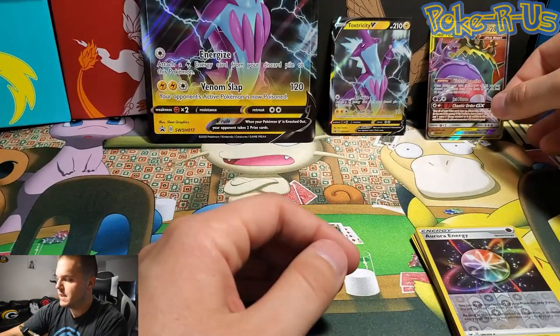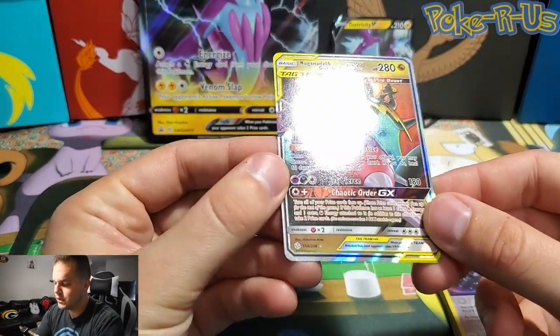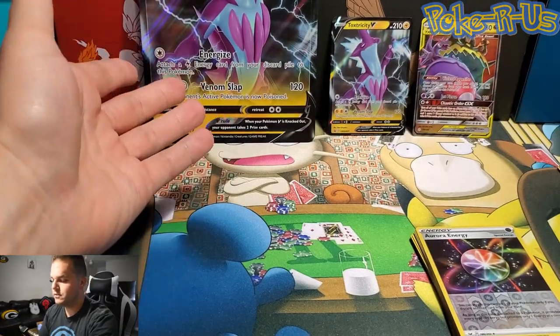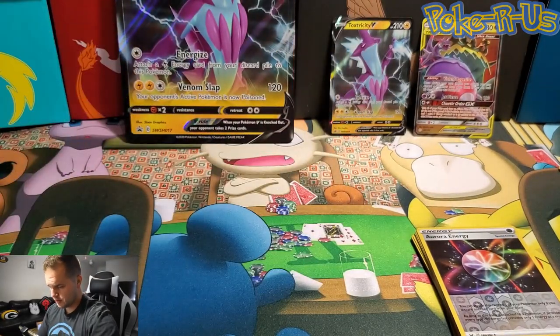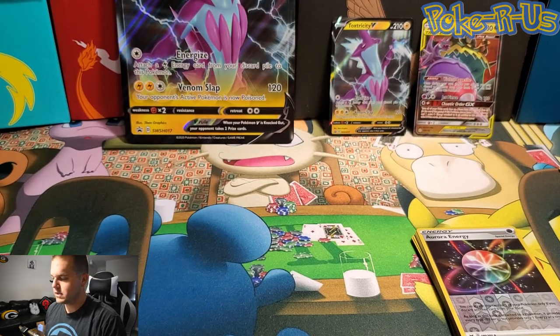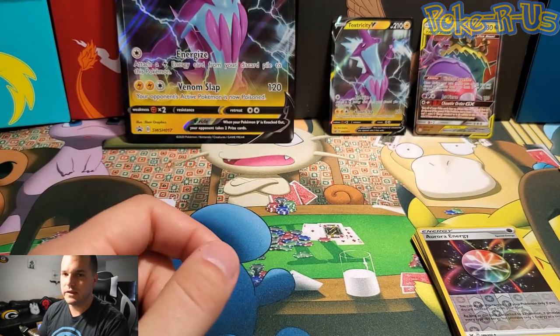Well, at least we did get one hit out of here, which is the GX card from Cosmic Eclipse. And we have our beautiful Toxtricity Jumbo card and promotional card. I hope you all enjoyed the video — hope this gives you a glimpse as to what this new box looks like. If you enjoyed the video, please leave a like, leave a comment, subscribe to the channel, and I will see you all for the next video.